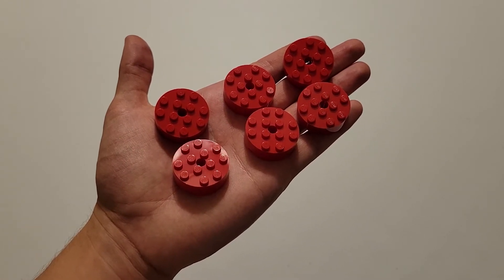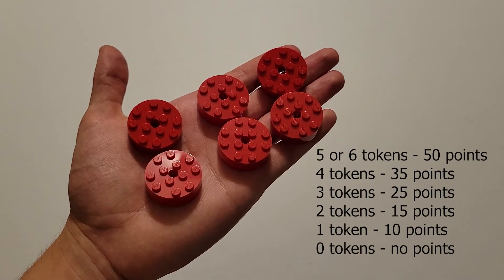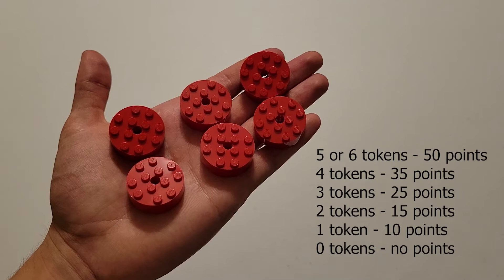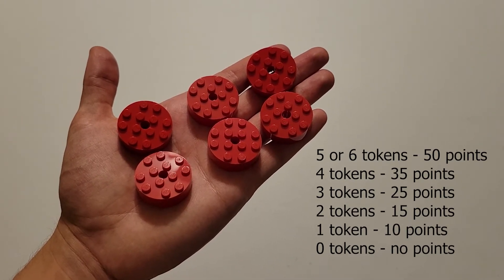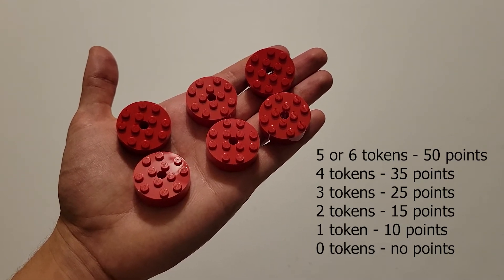After that, each time you interrupt the robot, you will begin losing points. To break it down: you will get 50 free points if you end the match with five or six precision tokens, 35 points for four tokens, 25 points for three tokens, 15 points for two tokens, 10 points for one token, and no points if you have no tokens.